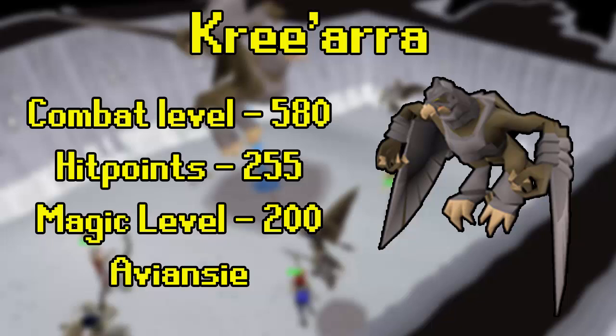He also only uses melee if you stop attacking him — if you lose aggression, which happens when you click off him or take any other action. Kree and his three minions all count as aviancie, so they can be killed on a slayer task, which you can unlock for 80 slayer points.